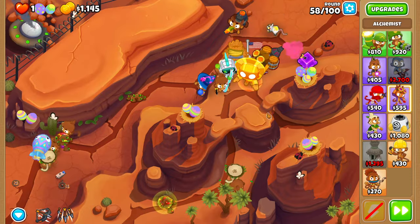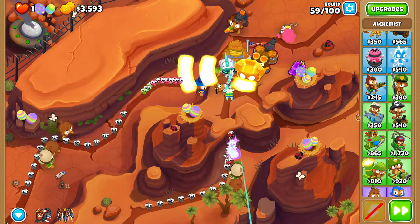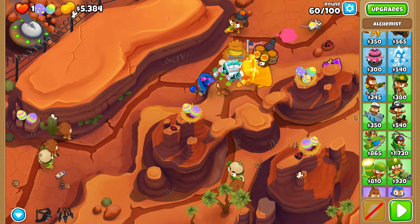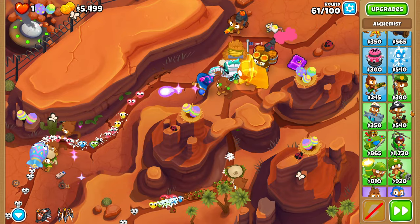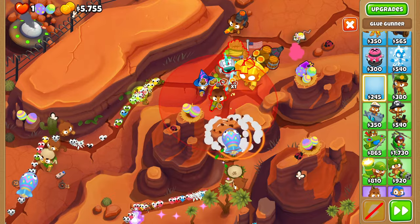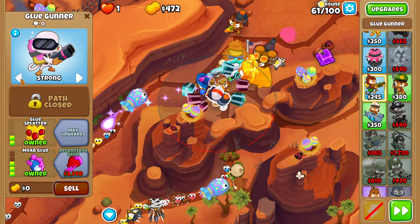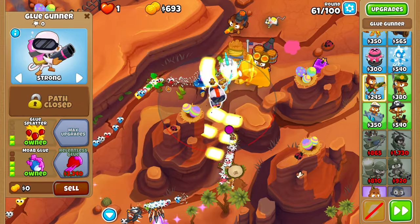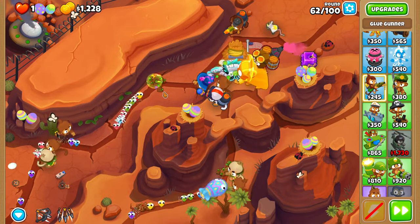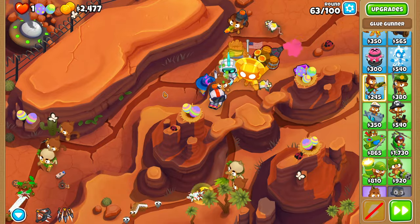This final tower is a 023 MOAB Glue that we place right over here, set him to strong. He absolutely needs to be in the Discount Village range, or else this run just straight up doesn't work. Those are all of the rounds that we have to do anything until about round 75.